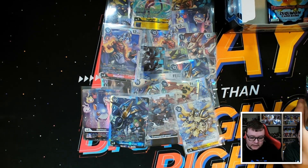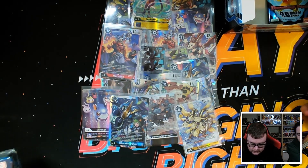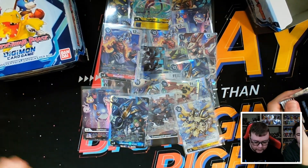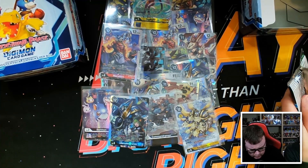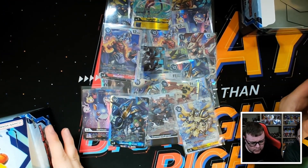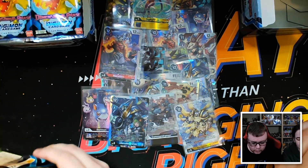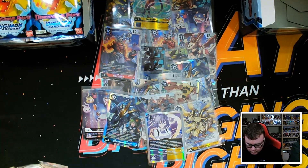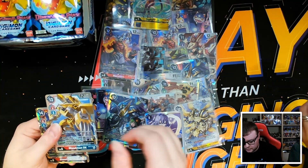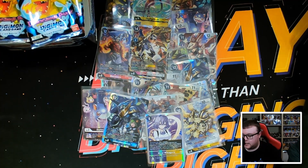Two very nice alternate arts in this first box for me and four super nice campaign rares — very happy with how this is going. We have an alt art secret rare, two purple alternates I could potentially turn into a gold, and a double Shoutmon pack with the rare and the Cross Seven.